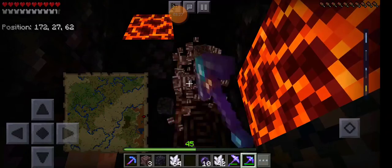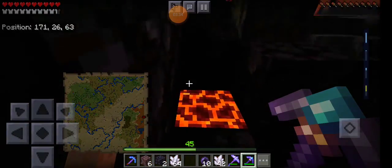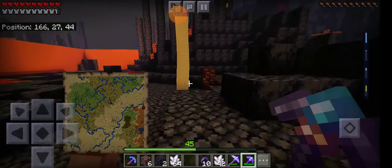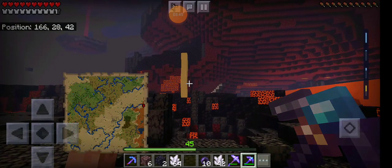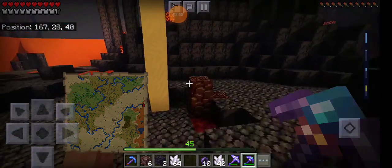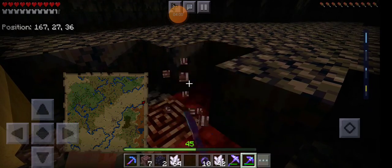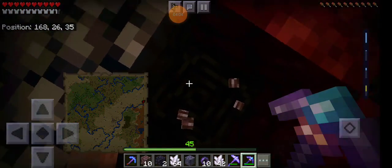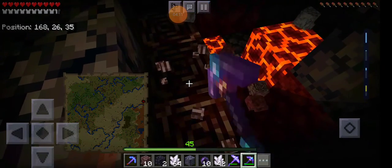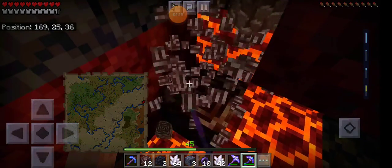I also found some ancient debris in the mine. I mined a little further in between episodes, then I saw a comment from last season saying they wished I would leave mining in the episode, so I'm going to. I ran into a lava lake coming in from the ceiling, so I'm gonna have to branch off in a different direction there. This is a lot of ancient debris — this is a good seed for ancient debris. I'll leave the seed in the description below.